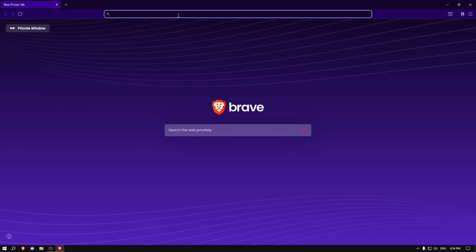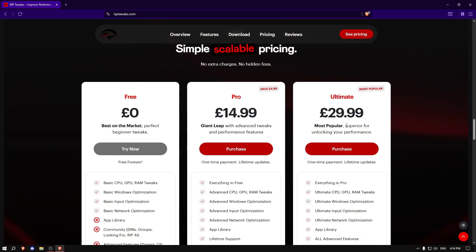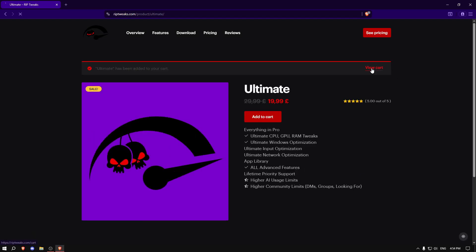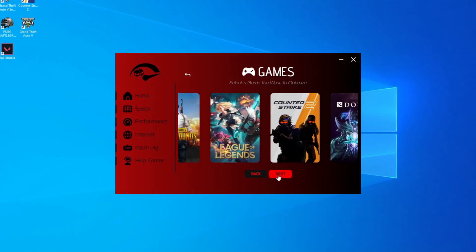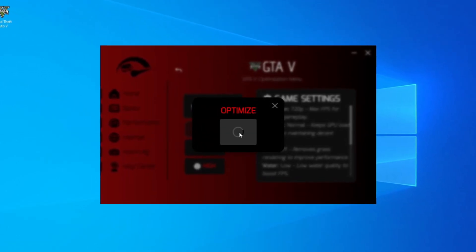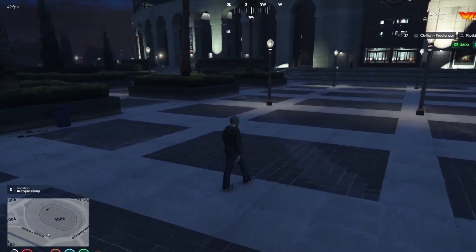For even more performance, go to riptweaks.com, scroll down to Ultimate, click Purchase, add to cart, view cart, and proceed to checkout. Once you have RipTweaks Ultimate, double click it, go to Performance, then Games, scroll down to FiveM, click Optimize, click Apply, and do every one of the tweaks to boost performance as much as possible.